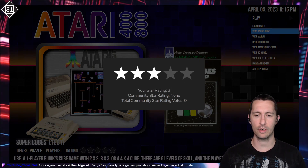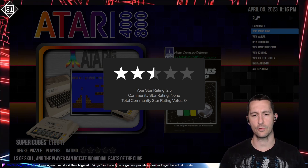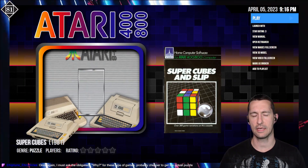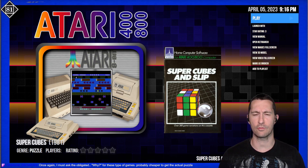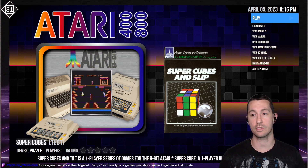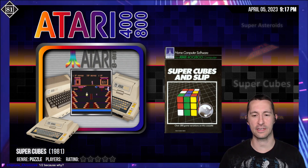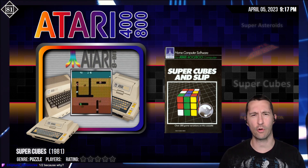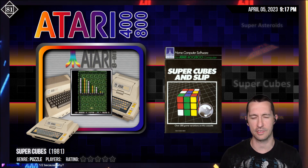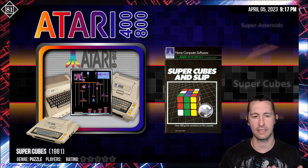Of all the games we played, Super Cubes is broken apart between Super Cubes and Slip. If you bought this, you'd have gotten both games at the same time. I'd still say Super Cubes is around average for the time — three stars. The control makes it really easy to play. With other ones we played, I would have rather had a Rubik's Cube in the palm of my hand. But this one works pretty good. It depends on if you wanted the novelty or not — think of the price. Are you willing to pay more for a video game version of a Rubik's Cube? I think it'd be more intellectual to have the actual physical object. But we're here to play video games.